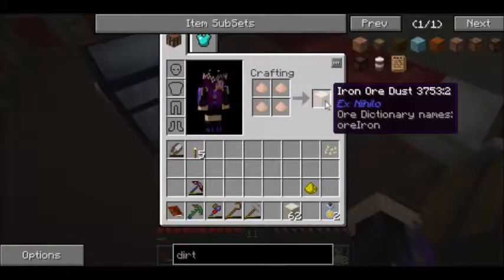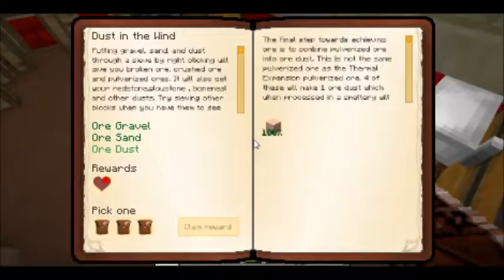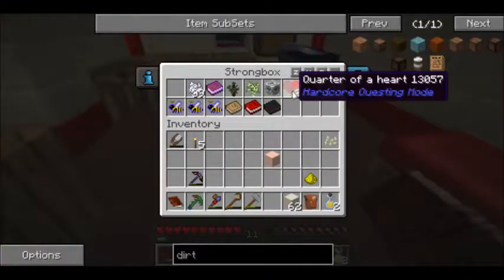There is our iron ore dust. We go ahead and put it back in, and that completes that quest. We can claim a reward - let's claim the first one. We get our quarter of a heart - put that in there.